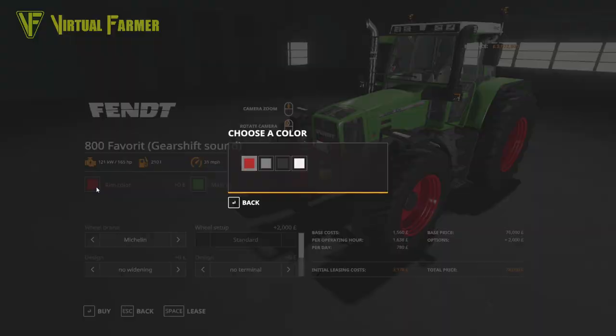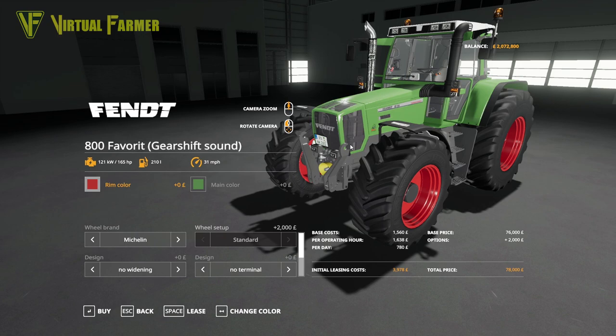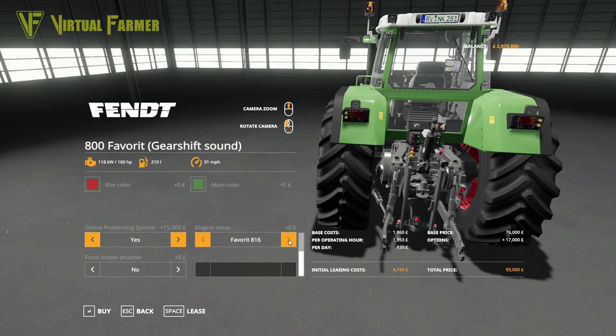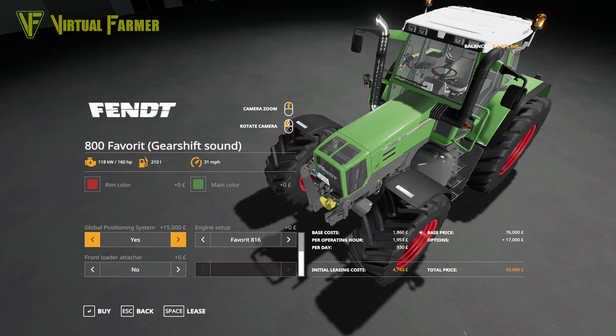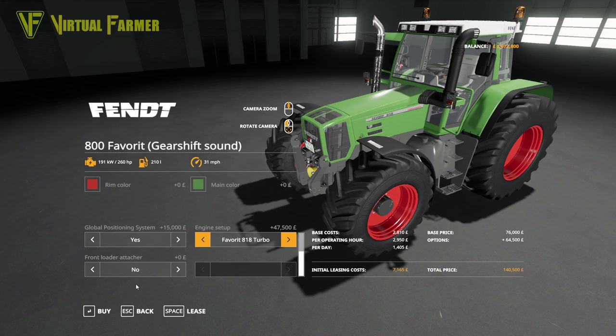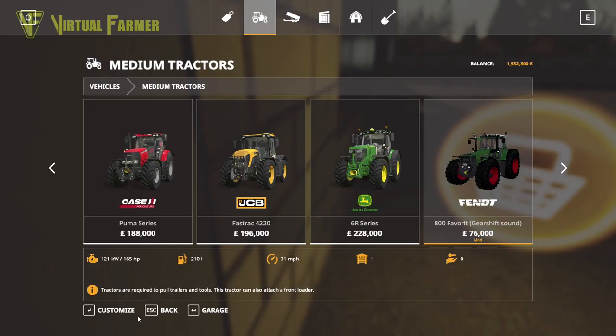Our second tractor — we want two medium tractors. Going for a slightly older Fendt 800, a favourite and pretty nice-looking tractor. I'm going to put Michelin tires on it. For the color, I'm really tempted by the classic Fendt design. GPS yes please, no front loader attacher yet, and we're going to go 260 horsepower — the 818 — so let's buy that.